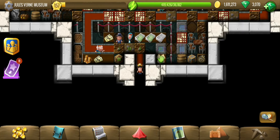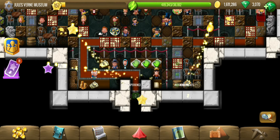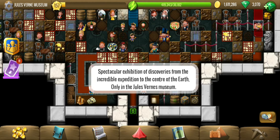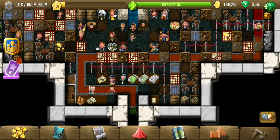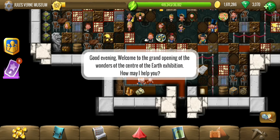Hey all, welcome to Jules Verne Museum, the last location of the Centre of the Earth story. We have collected exhibits from the locations previously and we are all going to showcase them here so that the world can see the discoveries that Uncle John made with Diggy, Nicholas and Skella.